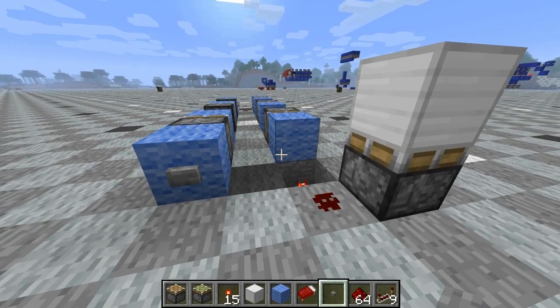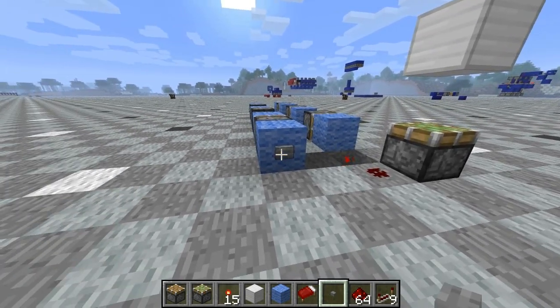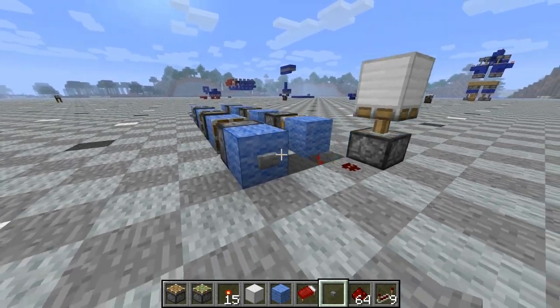Hello Minecrafters! Kevin here, showing the most efficient one tick pulse, characterized by the ability to toggle a block up and down with a sticky piston, as you see here.